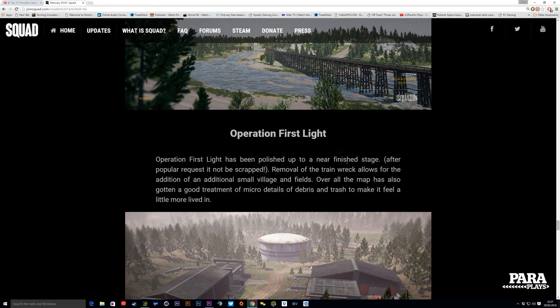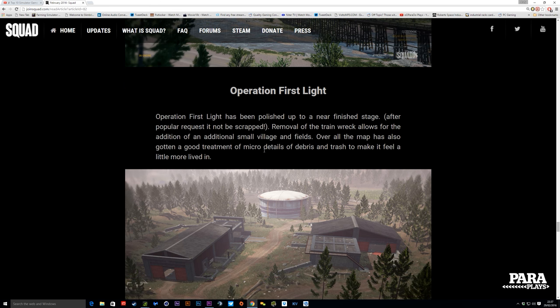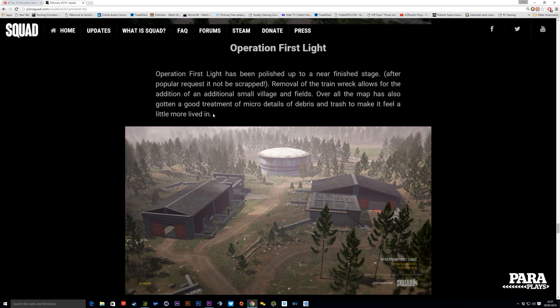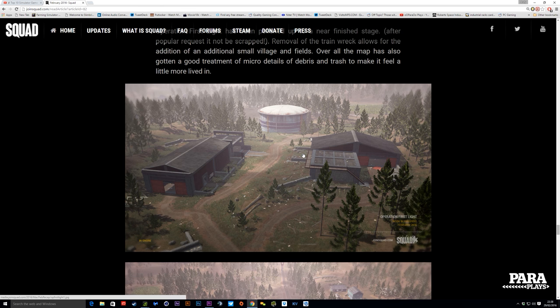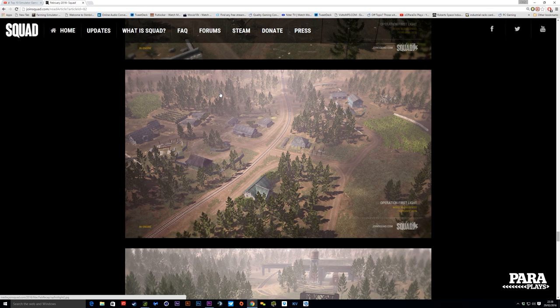Operation First Light has been polished to a near-finish stage after popular request not for it to be scrapped. Why would you want to scrap Operation First Light — it's an ace map. Removal of the train wreck allows for the addition of an additional small village and fields. All over the map it's also got the good treatment of micro detail of debris and trash to make it feel a little more lived in. I quite enjoyed the train especially when you're inside firing out of it, but I really, really love this map. It's close enough that you've got enough action but there are long sight lines for the RPKs and the support class.